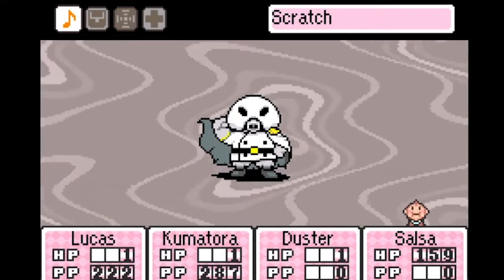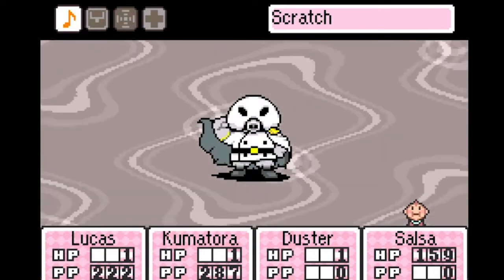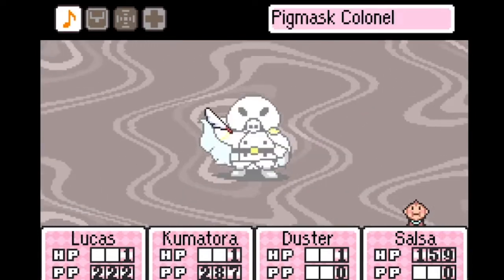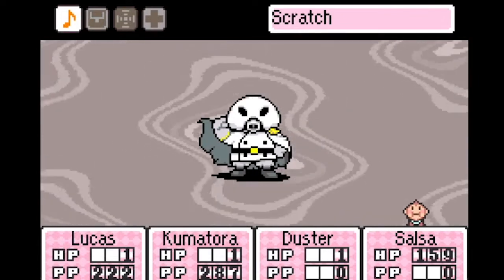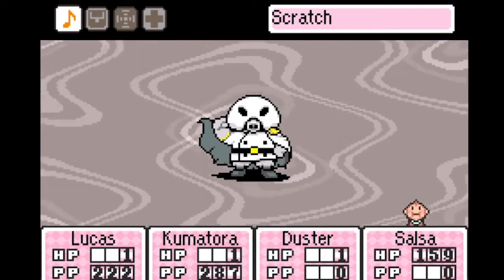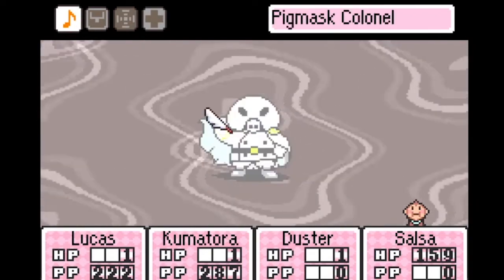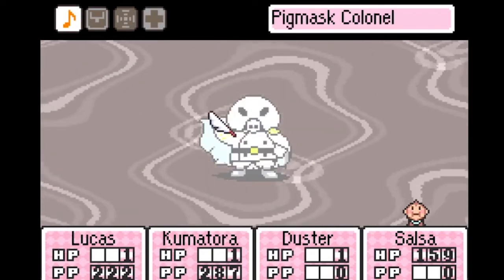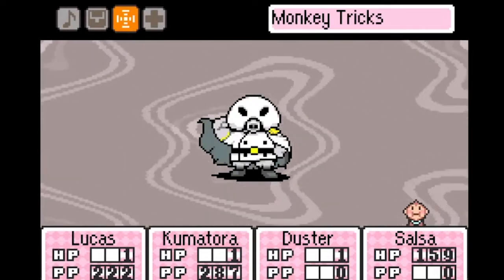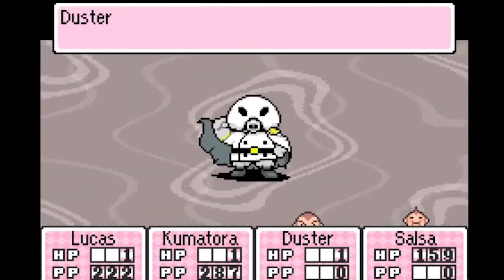Unlike in Earthbound where enemy item drops are decided before the battle even starts, in Mother 3 they're decided at the very end of the battle, and it all comes down to how often the cursor was on an enemy. The easiest way to manipulate RNG to get any item you want is to get the enemy down to one hit left, make a save state, then press the Attack icon to put the cursor on the enemy — or use special abilities or an offensive item. It doesn't matter, as long as the cursor lands on the enemy.